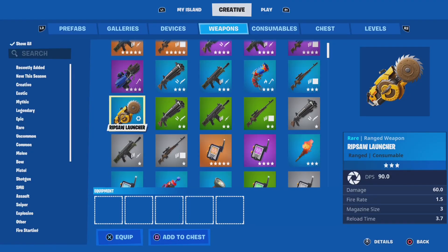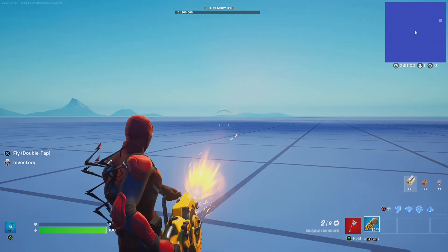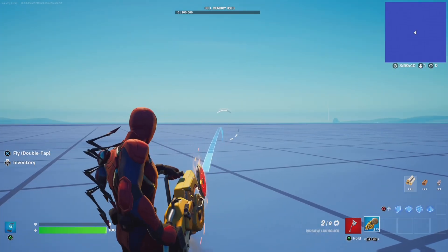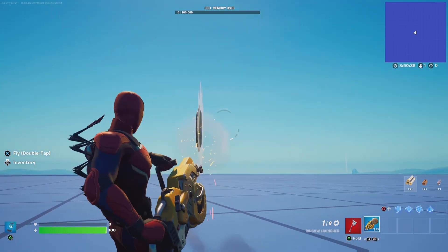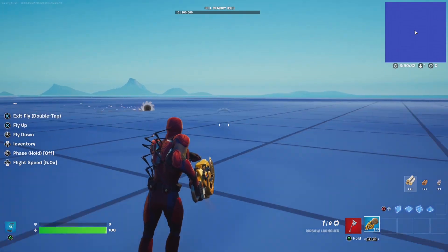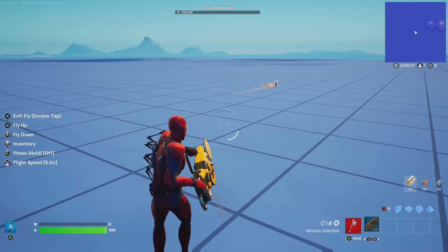Here is how the gun works. You get 3 shots at a time and you launch saw blades. You can also hold down before you shoot to launch it further, and they roll for a long, long time. This weapon is super cool because they also cut through builds, which is what inspired me to see what else they could cut.